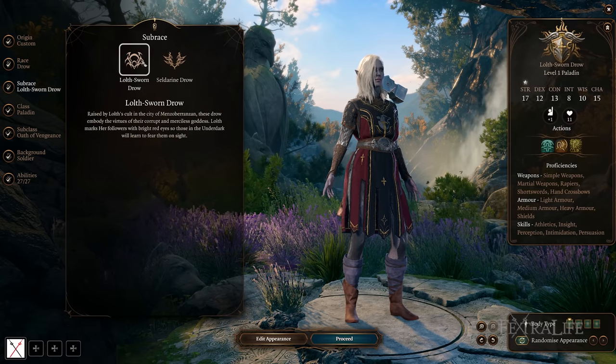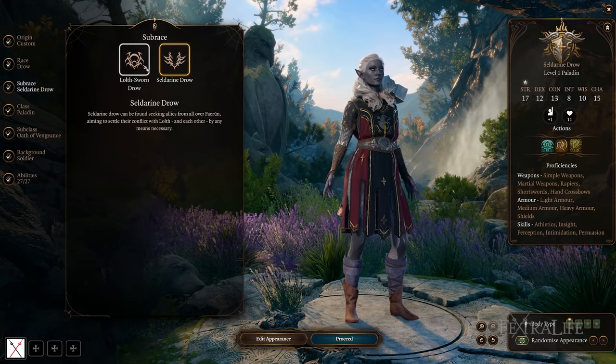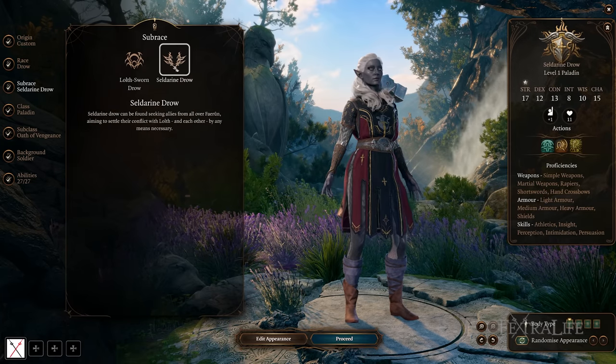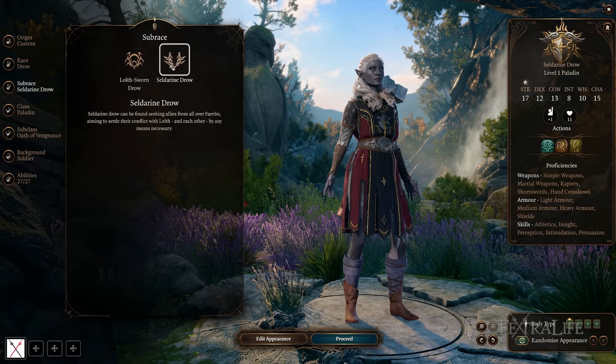When it comes to the Drow subraces, they really only have impact on dialogue options and the story. From a stat perspective they don't factor in, but you should read the descriptions and see what fits best for you.